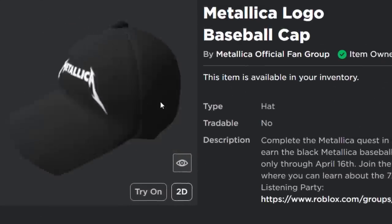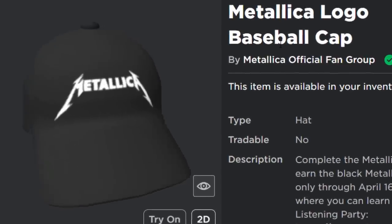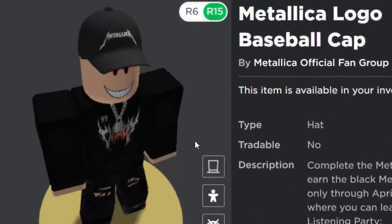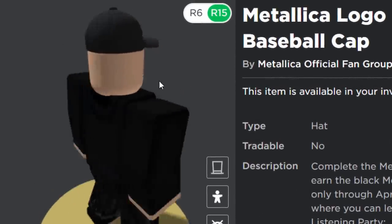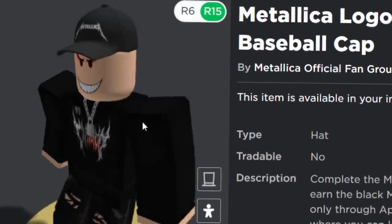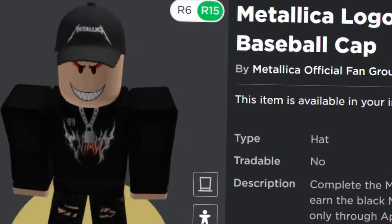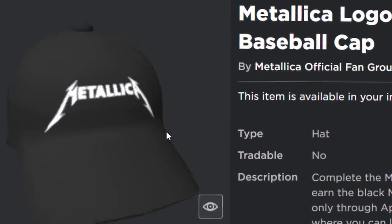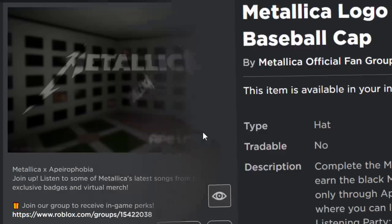Starting off, we are going to be getting the Metallica logo baseball cap. I think this looks awesome. The only downside is it fits quite close to your avatar's head, so maybe it wouldn't work so well with hairs and other accessories. But I kind of like it. It's very rare to have an accessory with a heavy metal band's theming, so I think this item is probably worth getting.